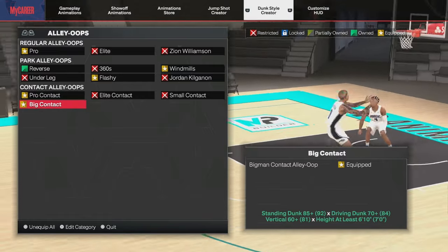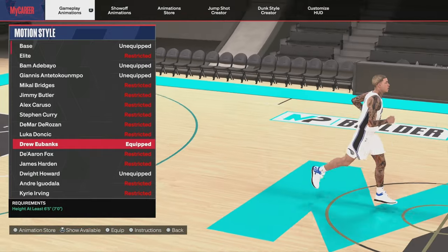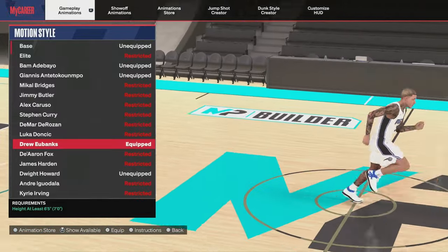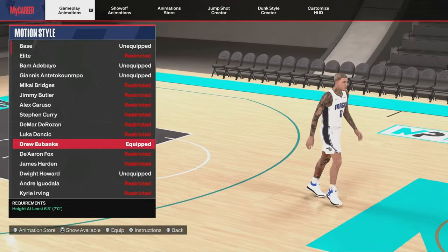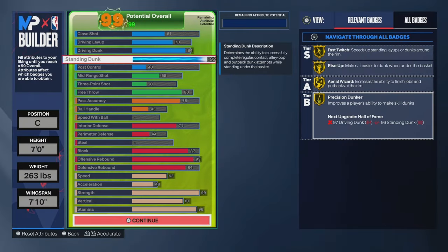For motion styles, equip Drew Eubanks. Drew Eubanks is the only motion style in NBA 2K24 that lets you move faster on both defense and offense for a big man. So it's extremely important that you equip Drew Eubanks. We're going with a 92 standing dunk to give us the gold fast twitch, rise up, area wizard badges.